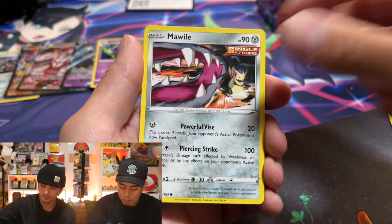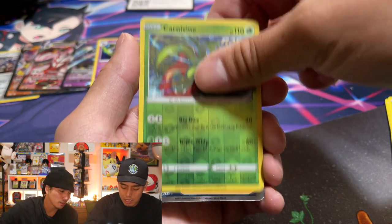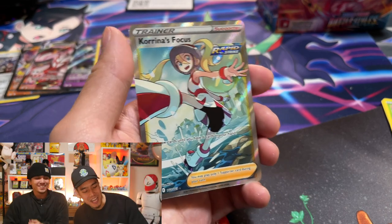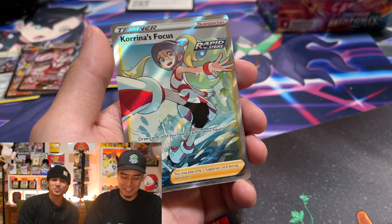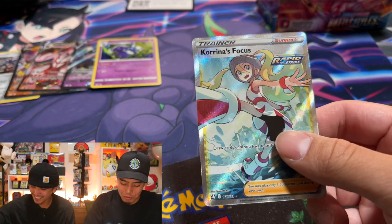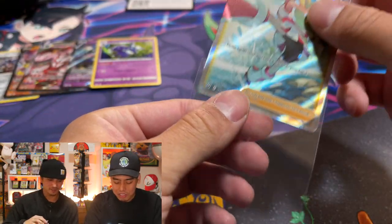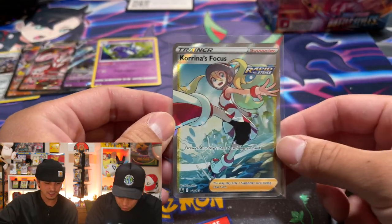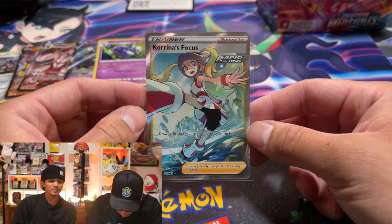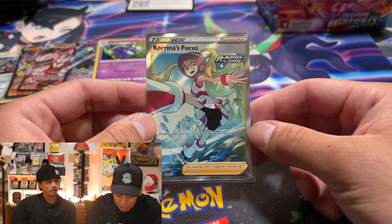Golbat or Lickitung — it is an uncommon. Horsea, Manky, Mawile, Fomantis, Carnivine — and let's go, Corrina's Focus full art! That's a good one, better than a Mustard. There's Corrina, Cheryl, and Phoebe — the three in this set. But this one's cool, look at that water down there. I really like the regular full art version — you can actually see the water, whereas you can't as much in the rainbow rare.